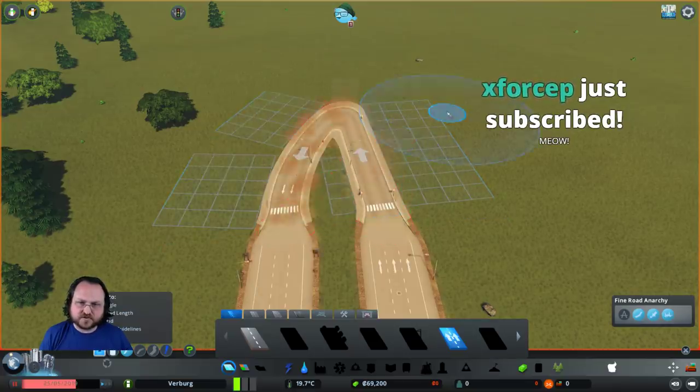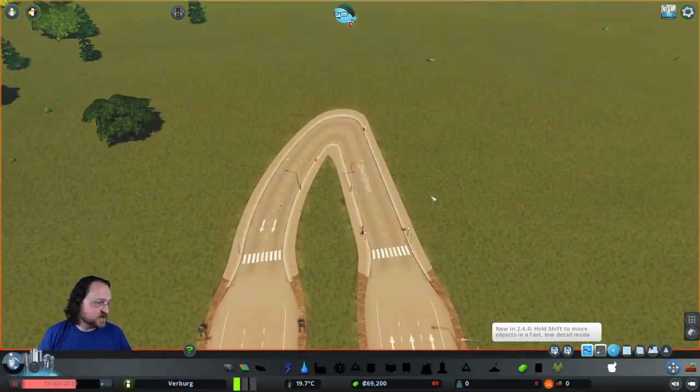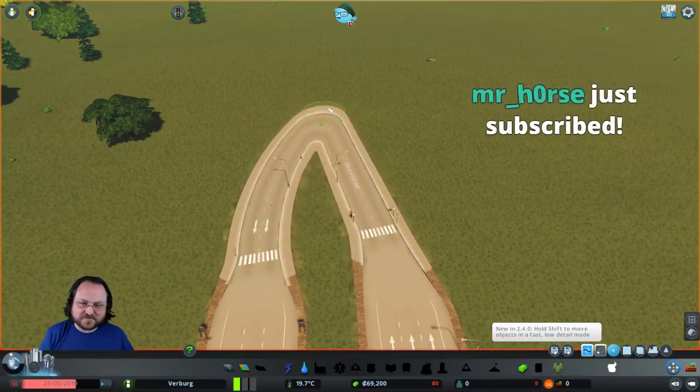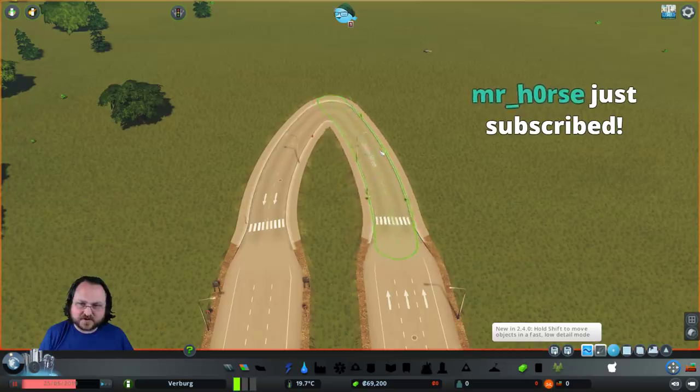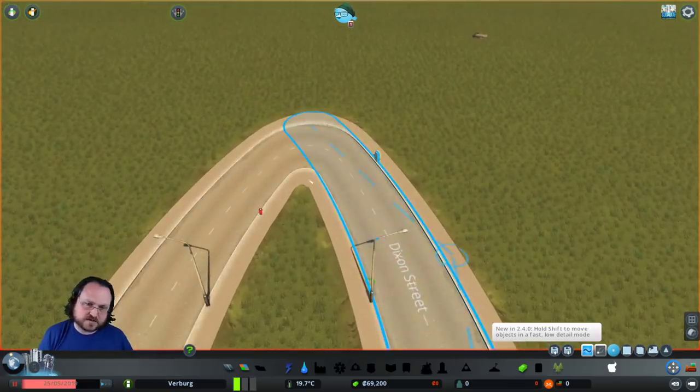So what I'm going to do here is I'm going to build a bit of a road connection like this. Then I'm going to hit M so that we can move it. I'm just going to try to get these to look sort of symmetrical, and I'm mostly basing the idea of whether or not these are symmetrical based on the little connection over here. That looks fairly even to me.